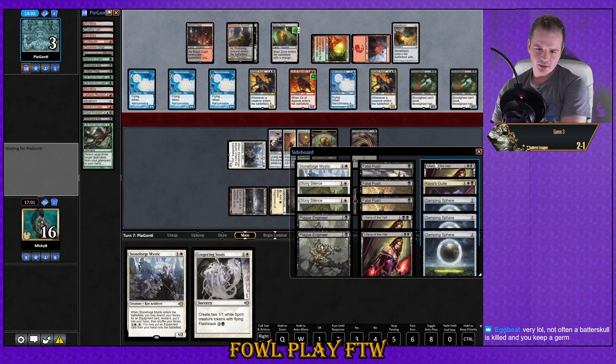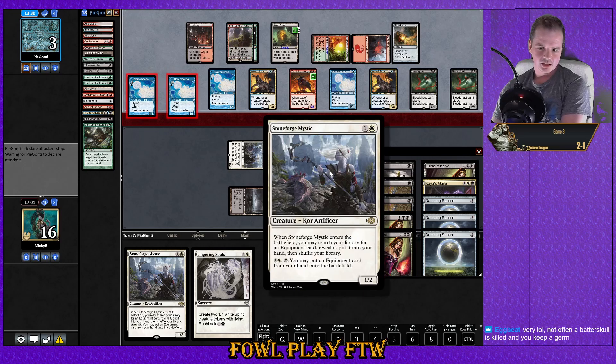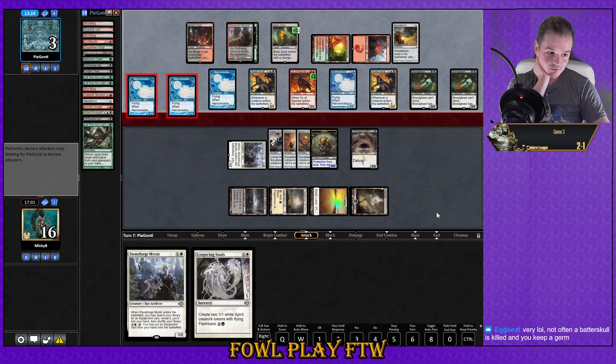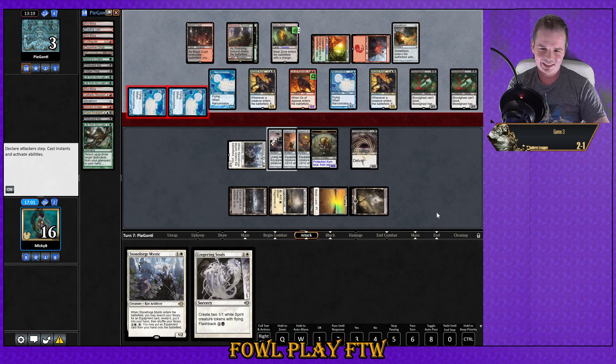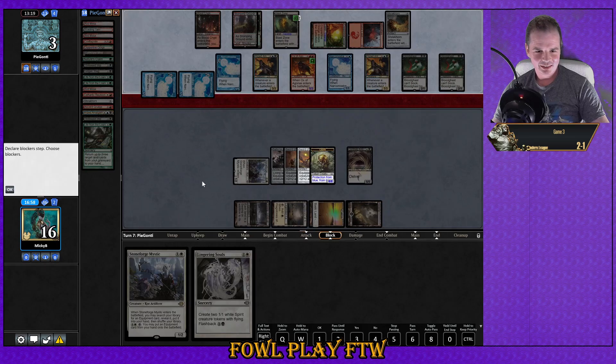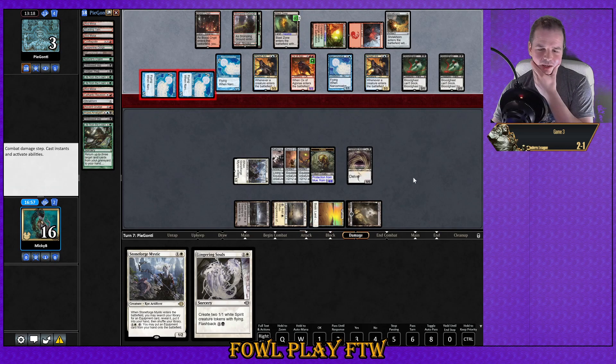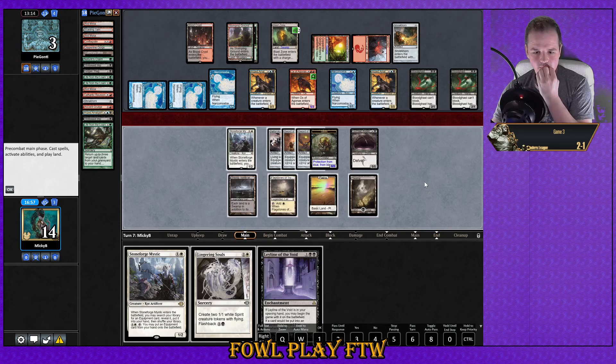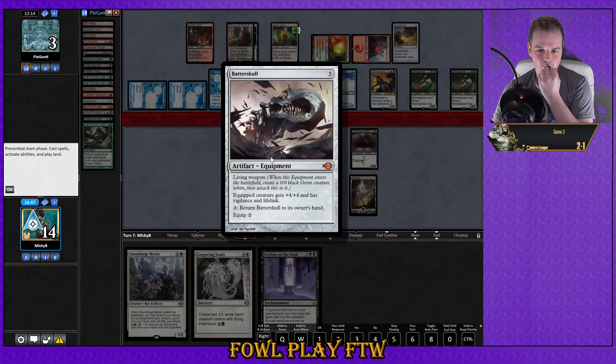The only card I can see an argument for — I don't think Stony Silence for Shriekhorn on the draw is anything I'm getting behind. We've got Stoneforge Mystic boarded out and still got all our stuff on the field. Not very often a Batterskull gets to keep the Germ token once the Batterskull is destroyed. Are they going to try an instant-speed response? Oh my god — he's actually let us untap with Batterskull and Stoneforge Mystic up as well.